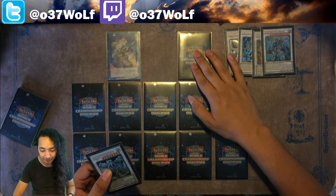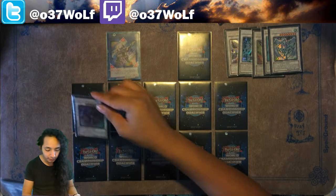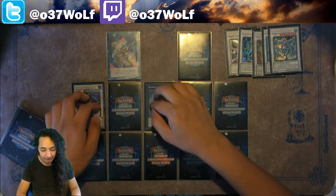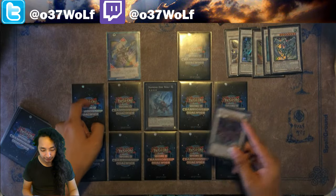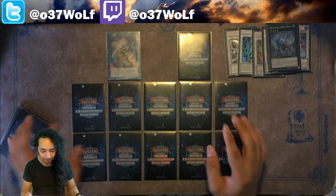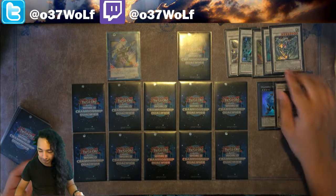You also have situations where you can free up slots without having to wait for monsters to be destroyed. Like with Diamond Dire Wolf or Scrap Dragon — if you know your goal is to do something else, you can just pop this, pop something else, free up the slot, Xyz, and then pop again and move on. You kind of get the idea.